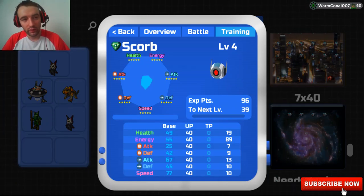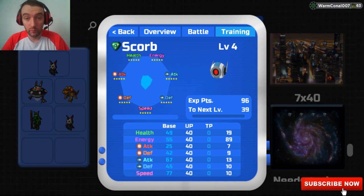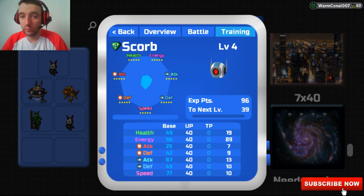Hi guys, it's WarmConnell007 and welcome back to PVP School. Today we're going to show you how to rally from scratch. The end goal is to get UPs like this — 7x40, the highest UPs you can get on any Lumion. That said, I'm going to explain exactly what you need to do. 7x40 isn't always what you need; 6x40 is probably what you need in most cases.